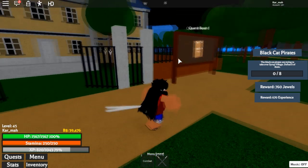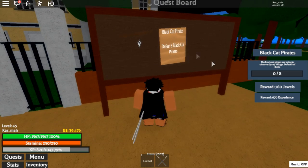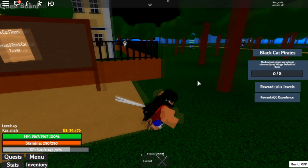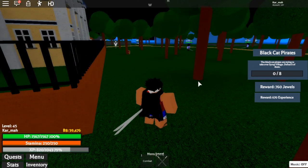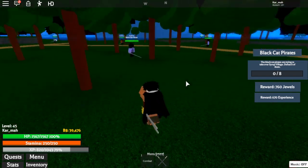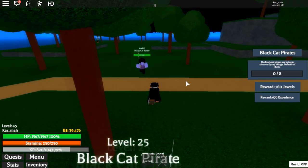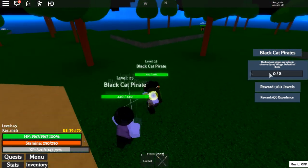Go to your quest board and find out how many pirates you need to kill. That's how many you want to gather up. While you're gathering them, hold F and then press shift so you can block. If they hit you while blocking, they don't do any damage, and you can run faster than them, so gather up as many as you need.